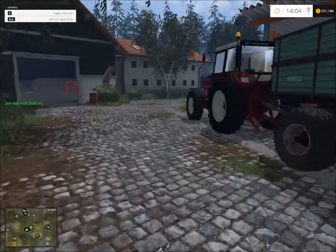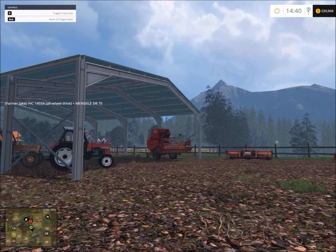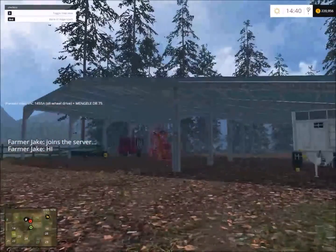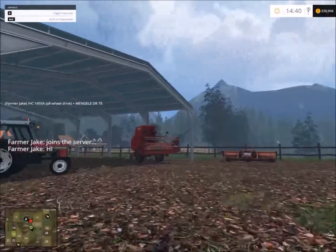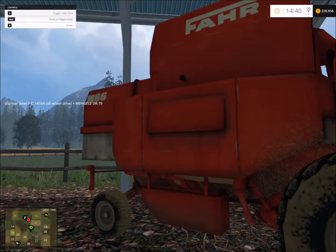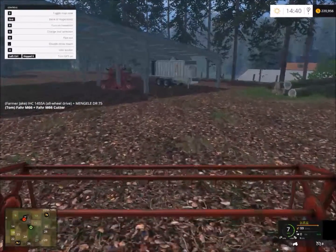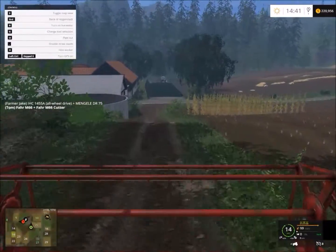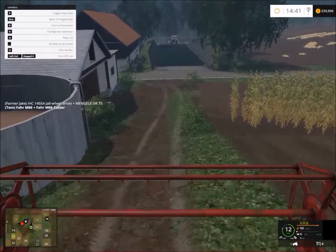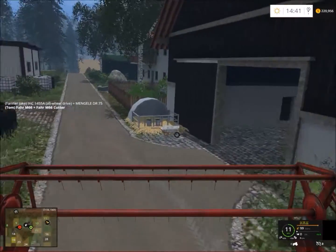I am going to hop back in the International and finish chopping the rest of this corn, then run it over to the BGA. We're going to go down and harvest field eight, I think, and finish out the episode with that. Farmer Jake is back on the farm — he says hi. He's already heading down there with the International and the Tipper, and I'm going to grab our far harvester and head down there. I don't recall what's planted on field eight, but I think it might be canola, and hopefully we can get that one harvested up pretty quick.